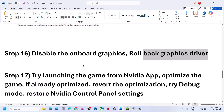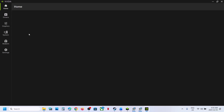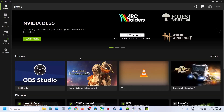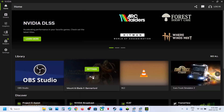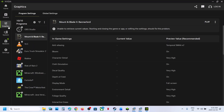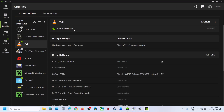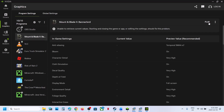Still not working. Try launching the game from the Nvidia app. Launch Nvidia app, go to Home, find the game, and click Play. If that does not work, go to Graphics, select the game, and if you see an Optimize option, click Optimize and relaunch the game. If it is already optimized, revert the optimization and relaunch the game and check.